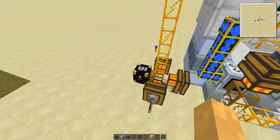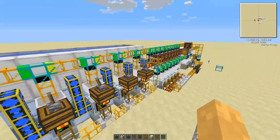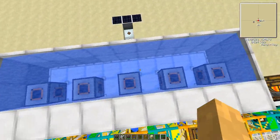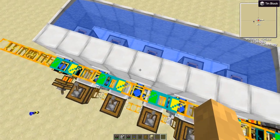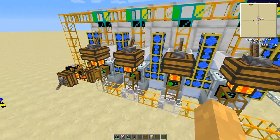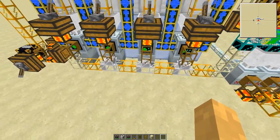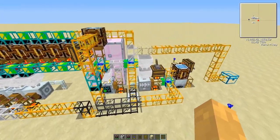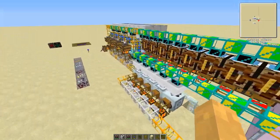You'll need two ender chests. Of course, this will be hooked up to a quarry. You will need five aqua accumulators, redstone engines, and almost all the buildcraft pipes, and hoppers of course.